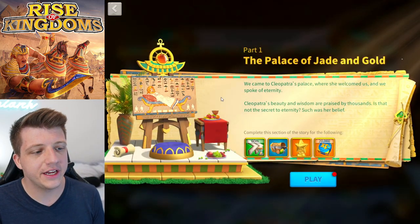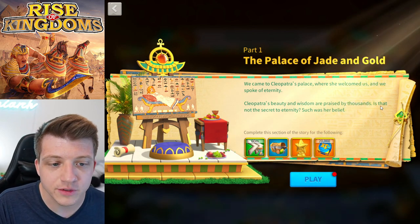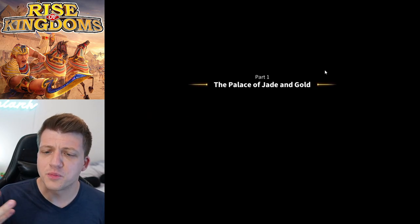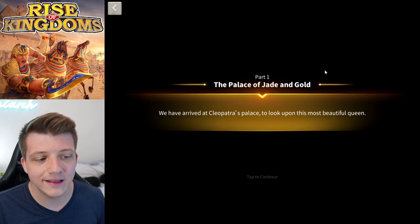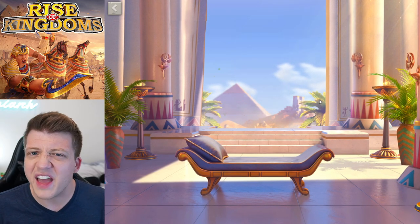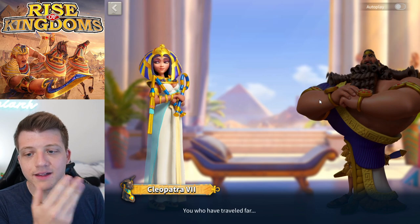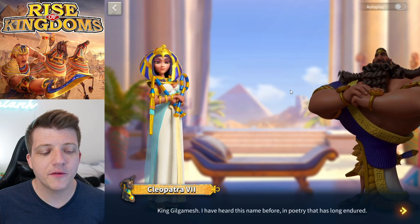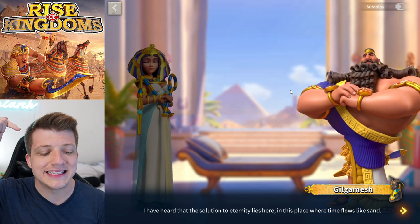In Act One we arrive at Cleopatra's palace, where she welcomes us to speak of eternity. The story centers on Cleopatra — interesting since she's one of the first commanders ever in the game, while Thutmose III was just added yet isn't the focus here. Cleopatra's beauty and wisdom are praised by thousands, and she believes that being praised by thousands is itself a kind of eternity — a legacy that lives beyond your lifespan.